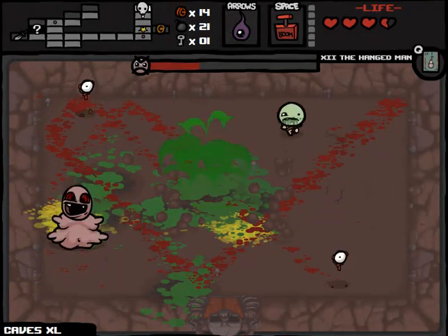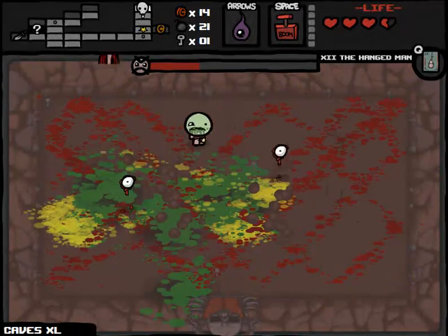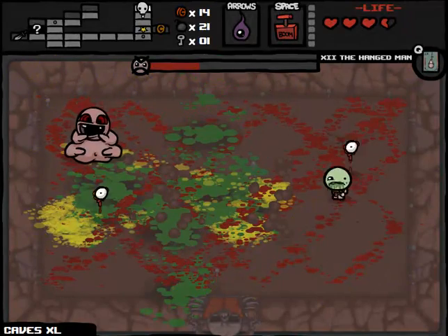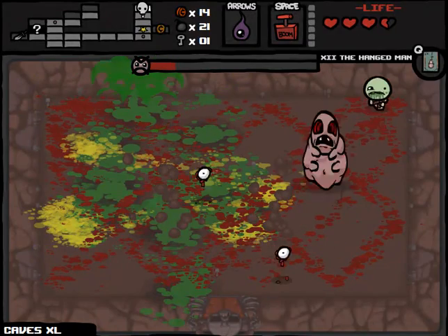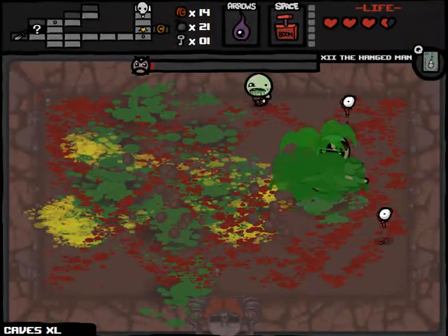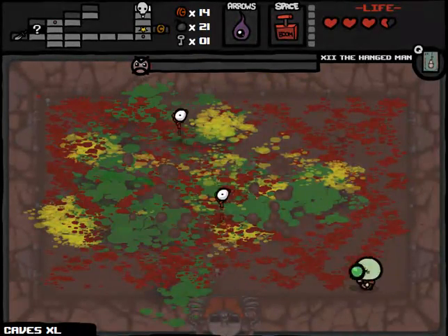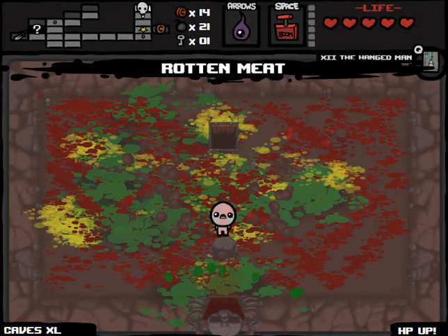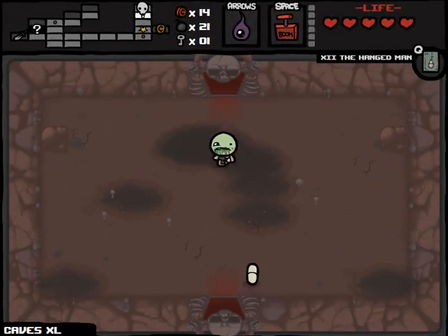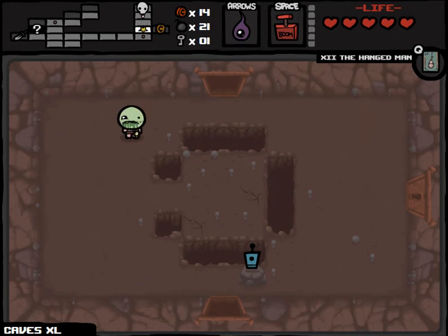I don't really get the practical application of the second Ipecac shot. Is it really just to do a slight bit of extra damage? Also, Spoonbender, just F off, man. I'm not even sure if the extra damage is coming from the Ipecac shot or if it's coming from the poison damage from the first Ipecac shot, if that makes sense. That is an HP upgrade, which is probably essential at this point. So we are still going to look out for shop and item room items. We can't really open up everything that we want.